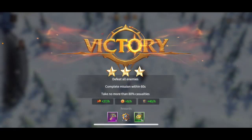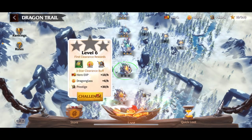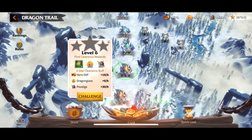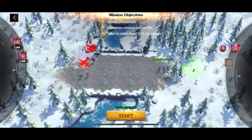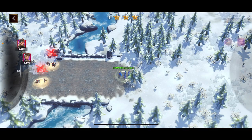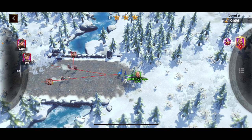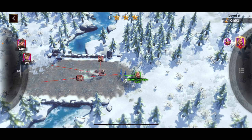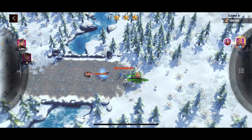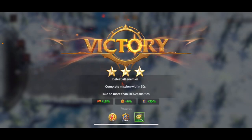Did we get our three stars? We did! The next one might be a little tougher. These keys are very important because afterward I can show you — you can open chests for heroes. Tried to pick off the weaker of the two there. We are taking some wounded, but got that one done also.